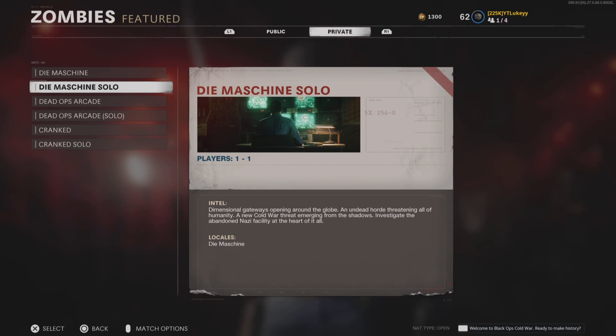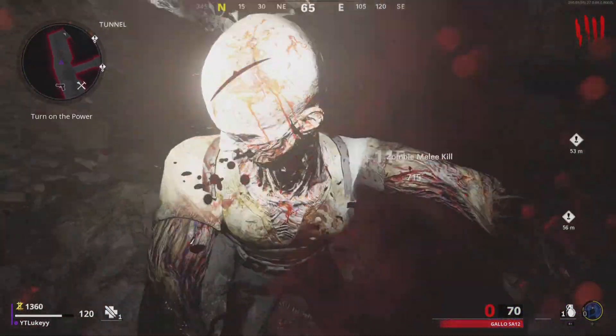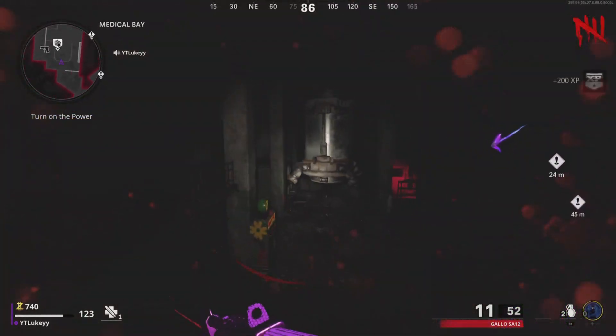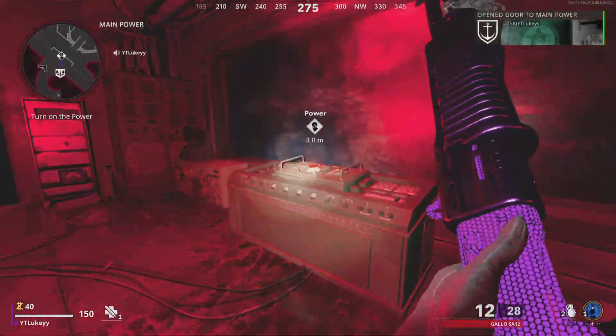Next up, load into D Machine Solo and get through the first couple of rounds, which should be pretty easy. Try and knife as many zombies as you can to get the most amount of points possible, and also make sure to get 3 points from every single perk machine you can.